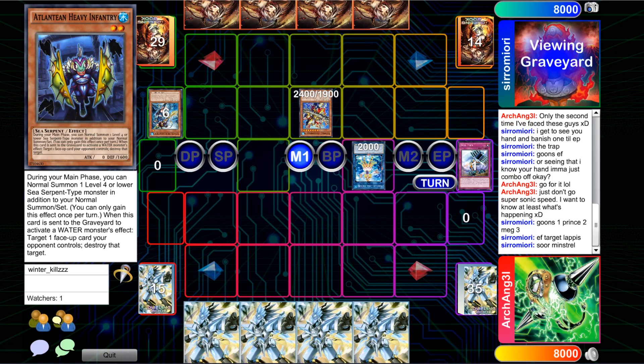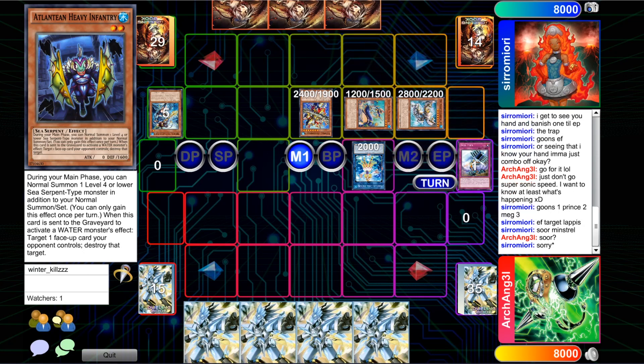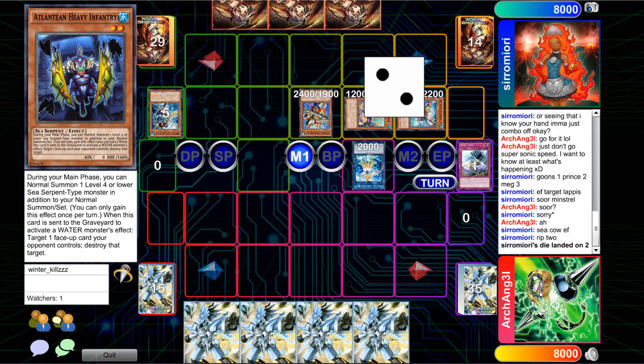Going for Anemone, and that is going to revive Deep Sea Minstrel — interestingly enough, but it is a Tuner, of course, and can help go into Needle Fiber, which conveniently enough is a Water Monster. And once that Minstrel is reborn, we do have a Moulin Glacia hitting the board in defense position.